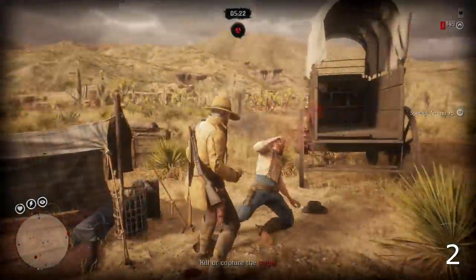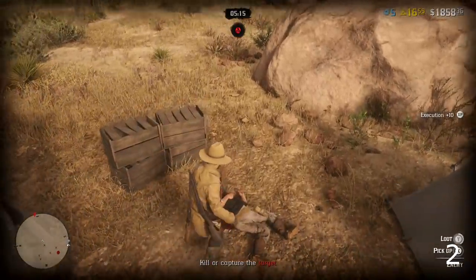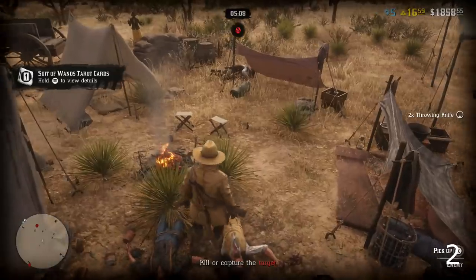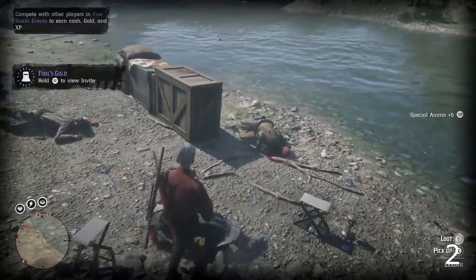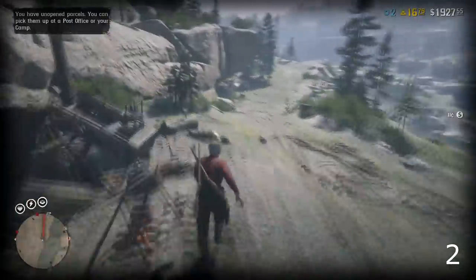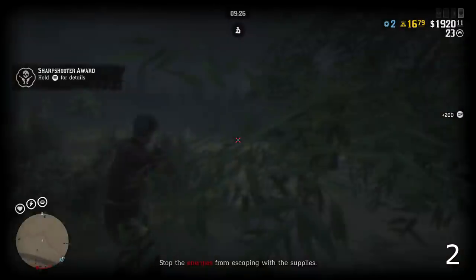The next tip is completely catered towards the collector: always loot bodies, no matter if you're on a mission or not. As you can see in this gameplay, I'm going around looting bodies and I found a tarot card. A little later in the day I was clearing out a gang hideout in a canyon — normally the best thing you get is some jewellery, but I found a gold tooth and also an antique alcohol bottle, which is worth quite a lot of money.